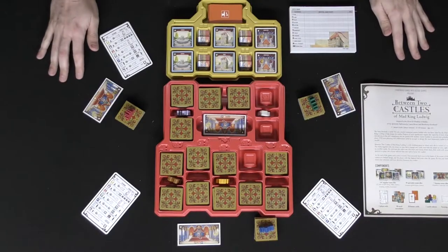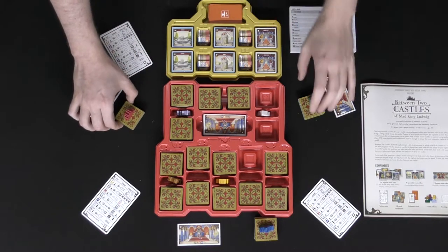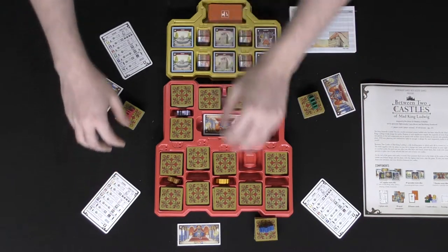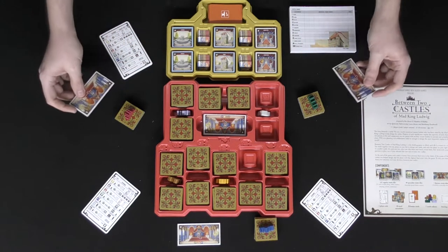Here we have Between Two Castles of Mad King Ludwig. It has a two-player variant but plays up to seven — currently set up for three players. In a three-player game, you place castles between each player since you work together with the people next to you. So I'm building this red and this green castle with the two adjacent players, and each player is similarly collaborating on their flanking castles.